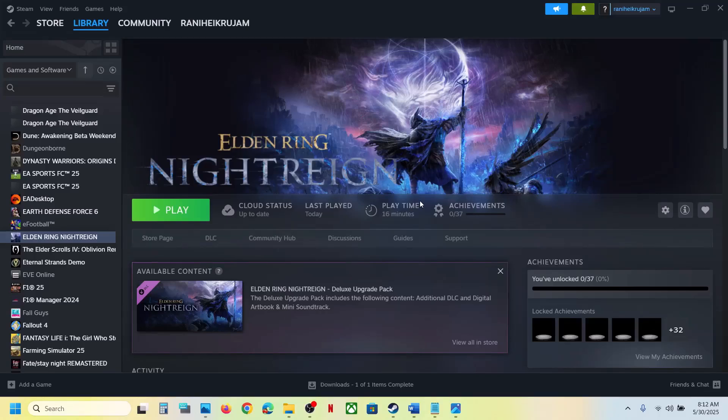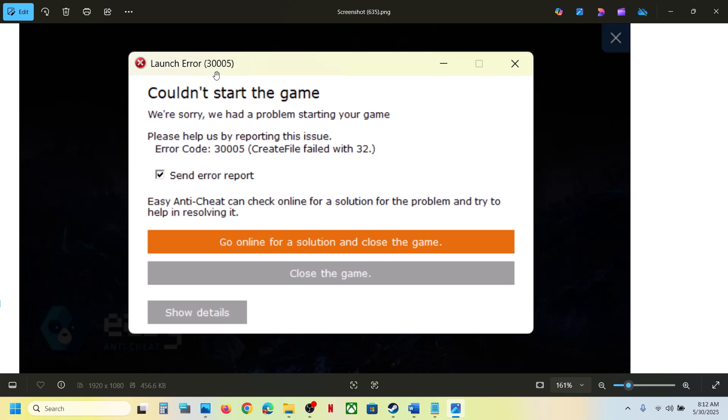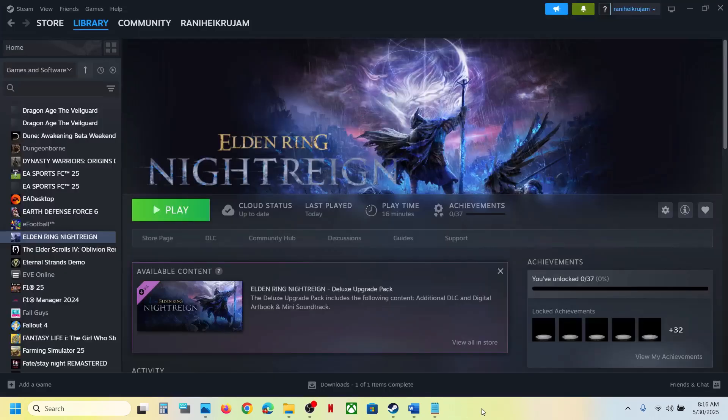Hello guys, welcome to my channel. Whenever you launch the game, if you're receiving launch error 30005 - couldn't start the game, create file failed with 32C - then please follow the steps shown in this video. Before trying any troubleshooting steps, first of all make a right-click on the start menu and then go to Task Manager.